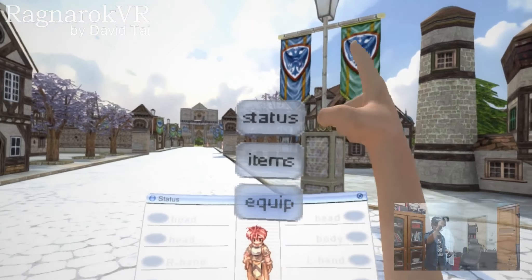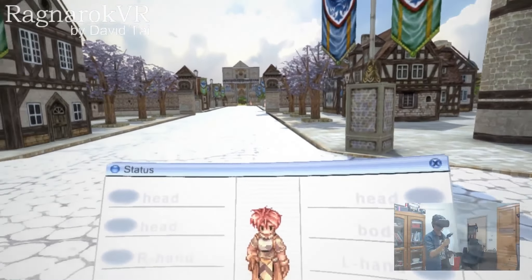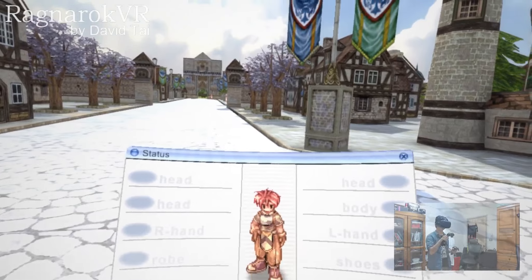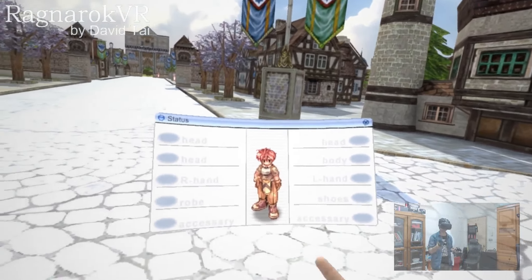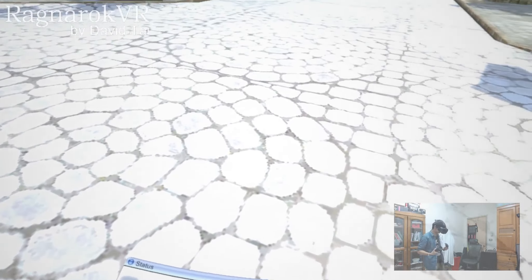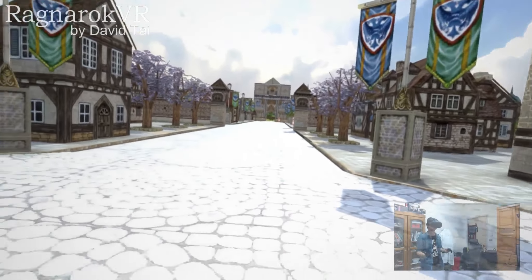Next is the equipment menu. I'm still thinking about how to design the equipment. It will use the same sprite to show the equipment, headgears, and weapons, but I'm thinking about how to show the 3D model version of the equipment on the player's body so that it fits well with the VR experience.